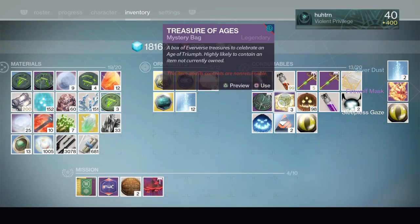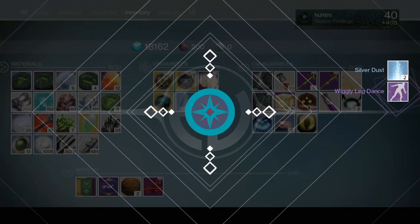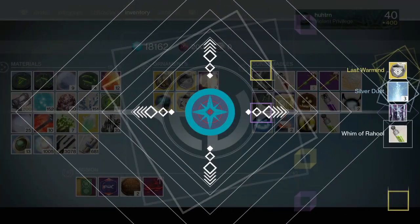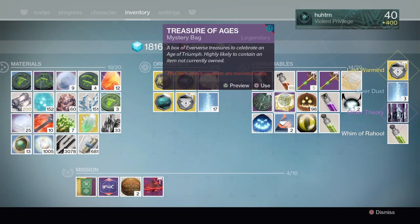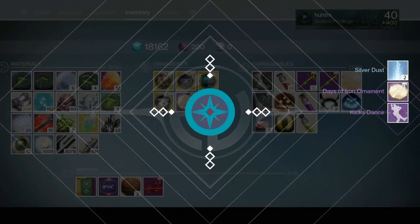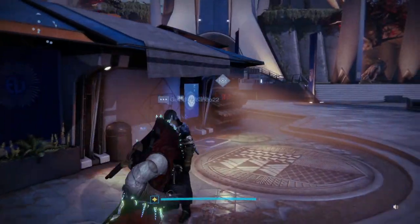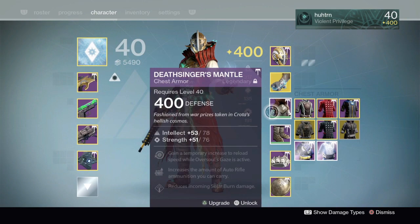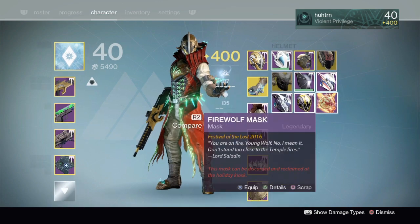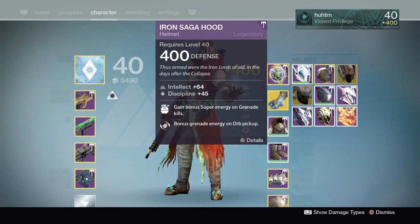Oh my god — Firewolf Mask, yes! I needed that. That's the only mask I was missing. I already have that emote — why are you giving me emotes I already have? I got the new ship! Oh my god, I already have those — are you freaking kidding me? Only two pieces of the Triumph armor, I got the Firewolf Mask, and I got some of the ornaments but not all of them. That is nuts.